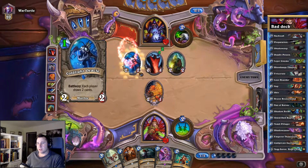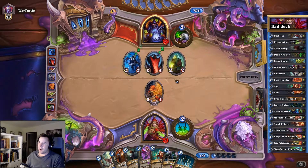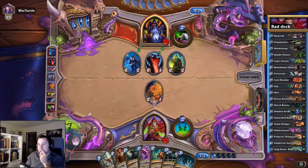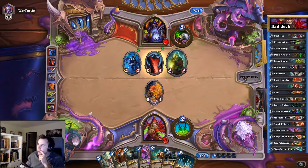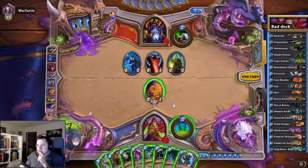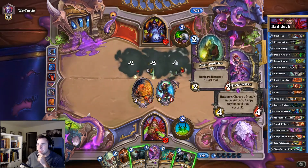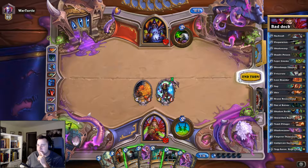This looks like a bad deck, hopefully. We have a chance of pulling the combo — just one of the combo pieces currently in our hand, which means we need to draw a lot more. We drew another combo piece, that's good.